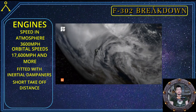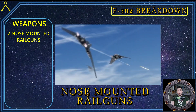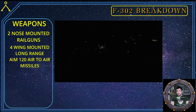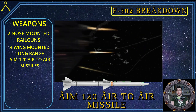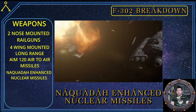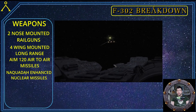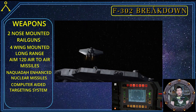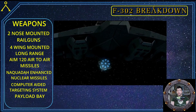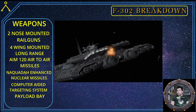Now let's talk weapons. The F-302's armaments consist of two nose-mounted rail guns for close to mid-range combat against enemy fighters. It is also fitted with a range of external ordnance: four wing-mounted long-range naquadah-tipped AIM-120 air-to-air missiles for enemy fighters and ships, and the external ordnance mounts can also be equipped with naquadah-enhanced Mark 9 nuclear missiles for engaging enemy combat ships and capital ships. All weapons are controlled by the pilot or co-pilot using computer-aided targeting and off-boresight targeting systems. The F-302 also has the ability to carry a sizable payload on the underside of the ship.